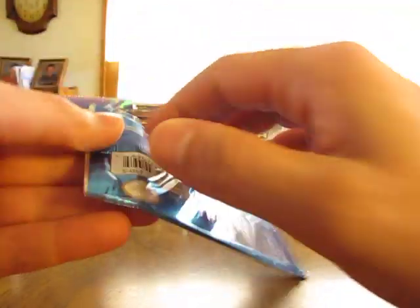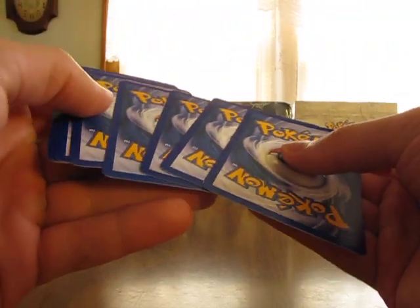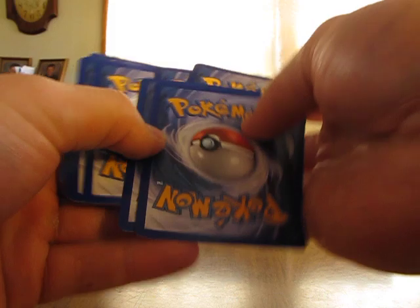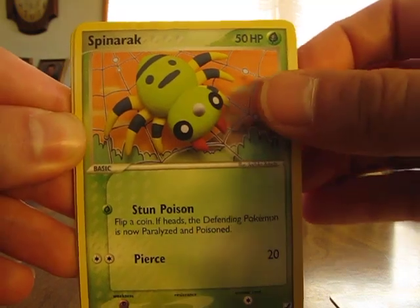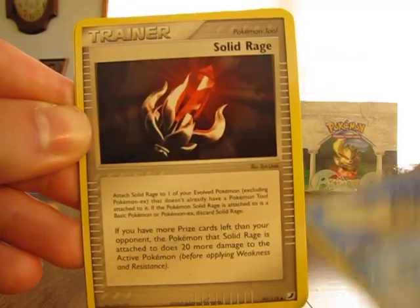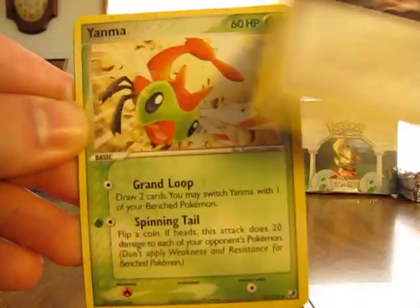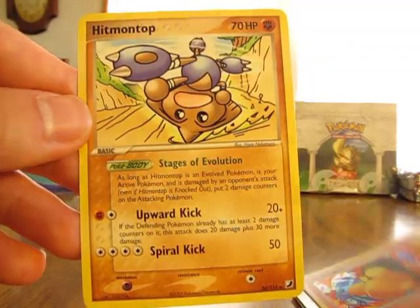Here's an EX Unseen Forces, and this is my last pack — I got carried away, it went too long. But this is my last pack of Part 2, then I'm going on to Part 3. Once all the videos are up, I'll have a button you can click on the video screen to go to Part 3. We have Mareep, Spinarak, Hoothoot, Snubbull, Poliwhirl, Solid Rage, Yanma, Cyndaquil Reverse. And a Hitmontop.